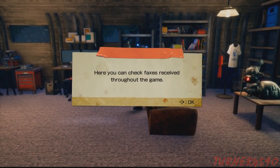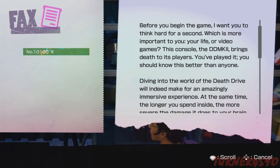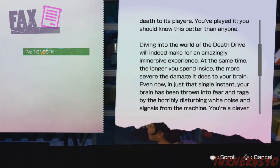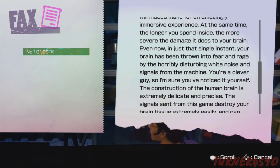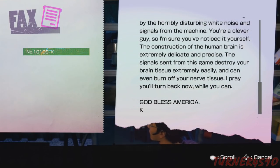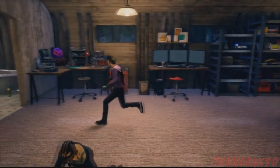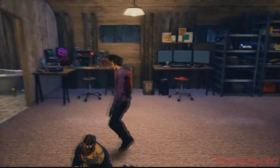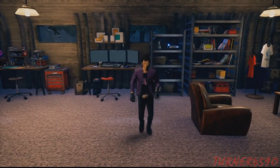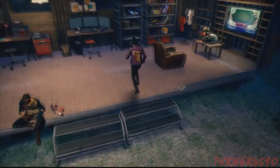Also, things we can check out are faxes. Of course, Travis has a fax machine for some reason, and we're going to be getting faxes from mainly two characters, one of which being Kay. This is going to be an interesting sort of LP, because in the trailer specifically, the areas aren't too heavy on interesting things. And as far as the trailer's concerned, we're in for a world of text, essentially.